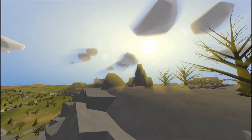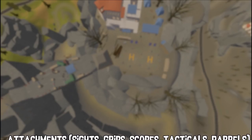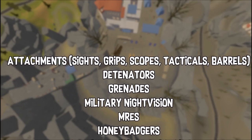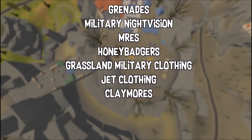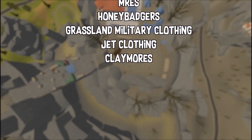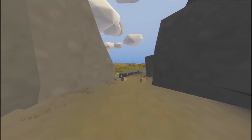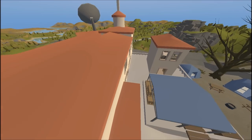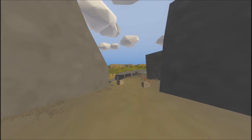Now we have the two dead zones. First, Trinity Monastery, which is in the dead zone right next to the military. In this place you're going to find a lot of attachments — basically any military spawn in this map will have attachments: grips, sights, scopes, tacticals, barrels. You're going to find military night visions, MREs, grenades, detonators, Grossland military clothing — the normal military clothing for Greece — jet clothing, and I also found claymores and honey badgers. I don't think this is the main loot area though, as there are a bunch of other areas in the dead zone to loot. There's even an area with two or three crashed ambulances next to each other where you can find medication, though that's unmarked.